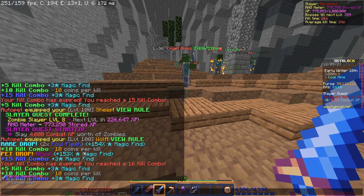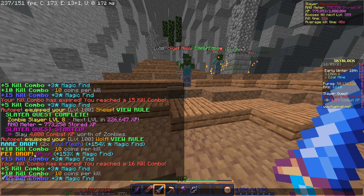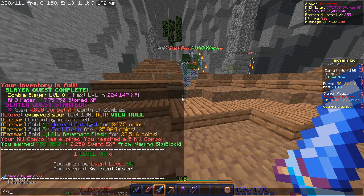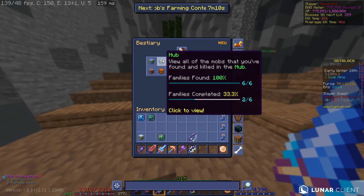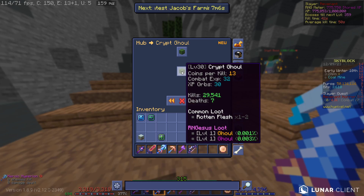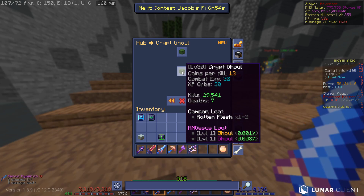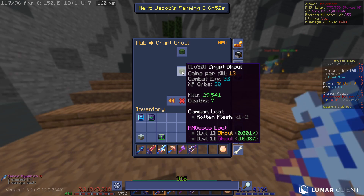It's been about 20 to 30 seconds since I dropped the legendary ghoul pet — not too long ago. Now I got an epic one as well, which is also extremely rare. It's a 0.003% chance — one in thirty thousand. So I got two extremely rare drops one after the other, super quickly, both within under a minute difference.